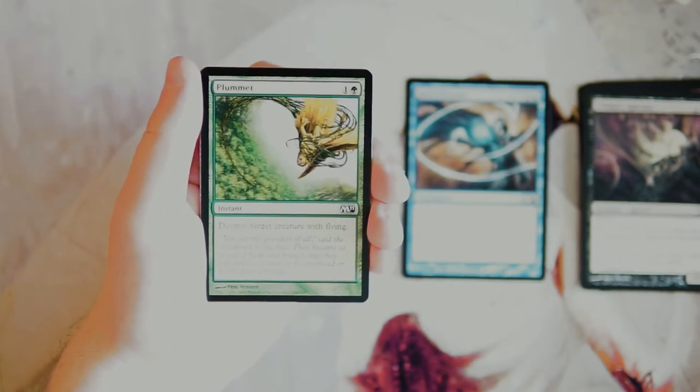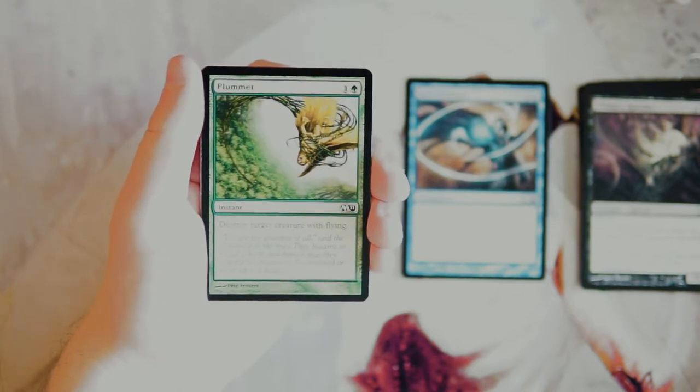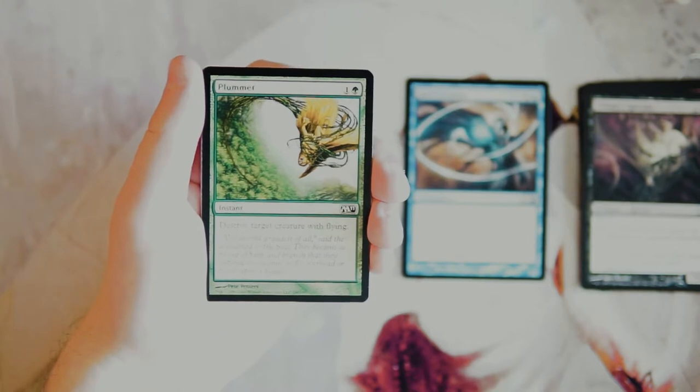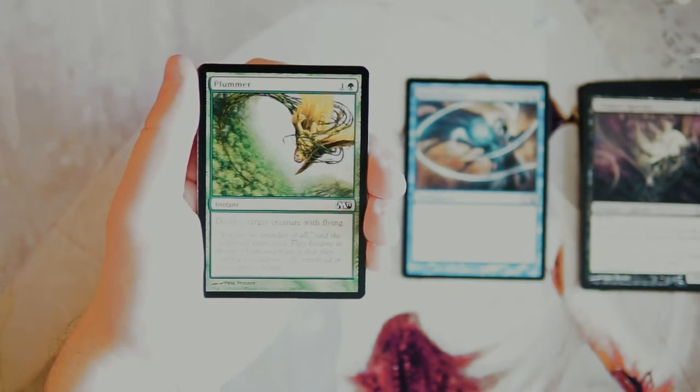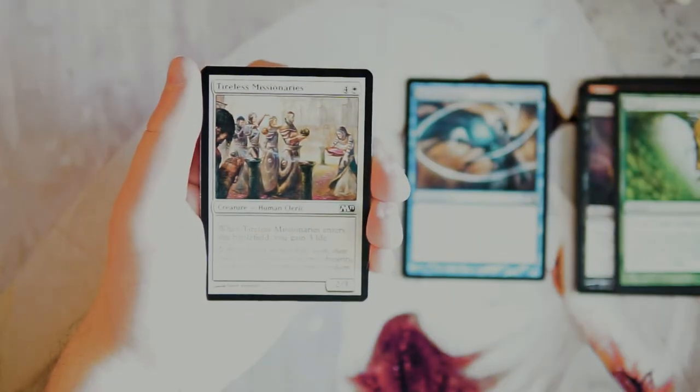Plummet is an instant for one and a green — destroy target creature with flying. Very classic card we've seen in a lot of sets, and it's actually pretty good. Most of the time you can mainboard maybe one of these, but it's really more of a sideboard card because some decks don't have a lot of flying creatures, and you definitely don't want a dead card in hand. That said, for two mana at instant speed destroying a creature is very efficient. In certain matchups this is the perfect card. I don't first pick it, but it's really powerful.